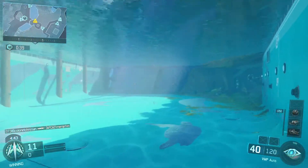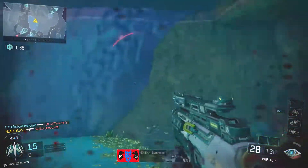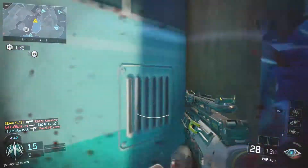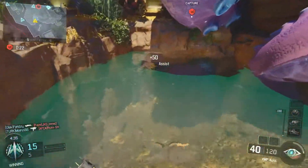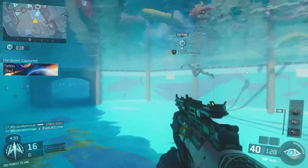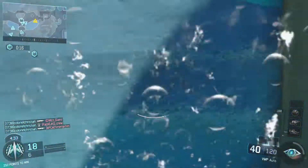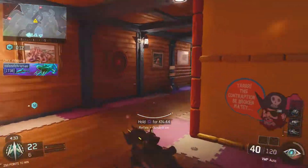This is where I like to be — in the water — especially if your teammates are on the hardpoint. There's no point being in there yourself; just hold down here. People don't tend to notice you in the water. If you're attacking from this direction and think enemies are coming up this way, jump out, take a couple of enemies out, then pop straight back into the water.